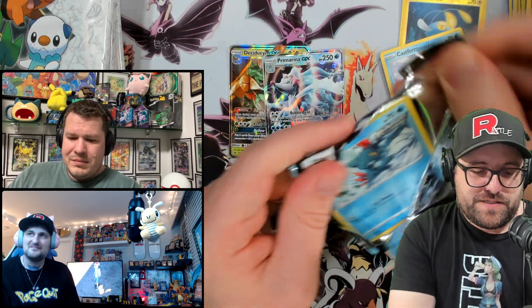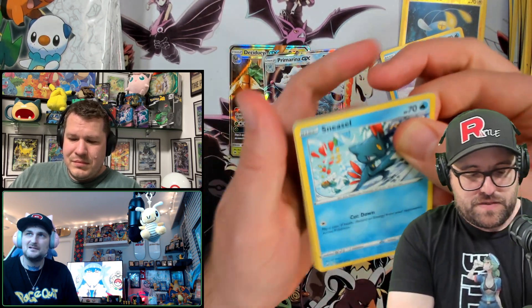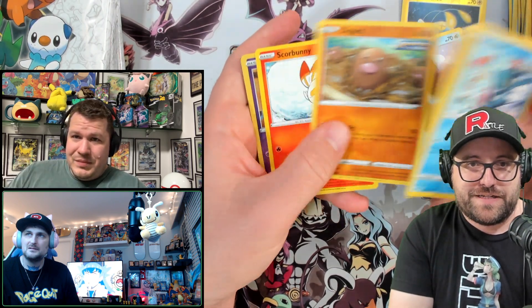Every time a new first partner pack came out, I would just keep it, put it to the side, and then open them all at once. These I just straight up bought them all at once. It was Sun and Moon base that popped off mega hard for some reason, because I didn't need any other cards.